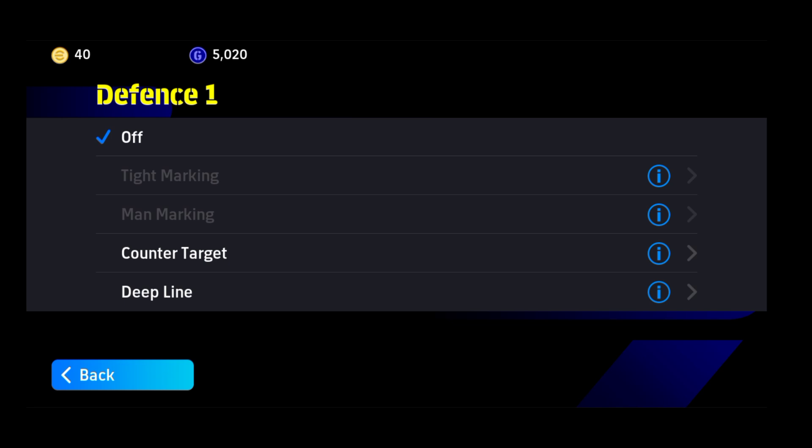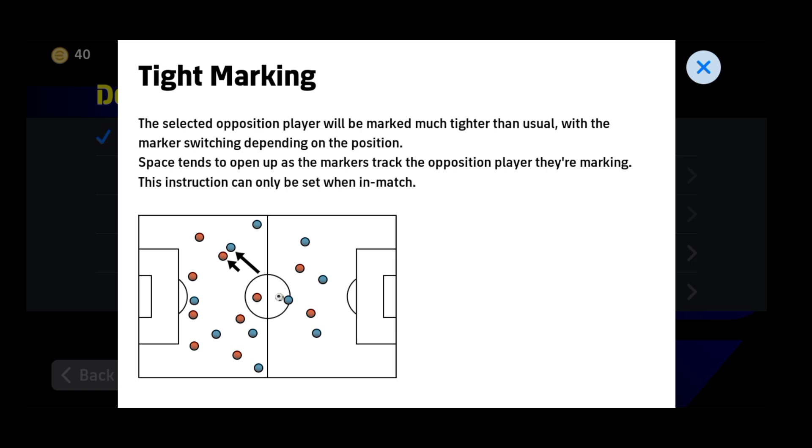Now the second main feature: Defense 1 and Defense 2 work the same way — two players can be assigned. The first defensive option is 'Tight Marking'. The second is 'Man Marking'. There's also 'Counter Target' and 'Deep Line'. The first two — tight marking and man marking — can only be set during a match, not before it starts.